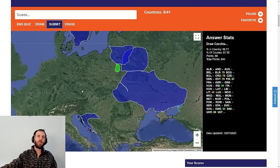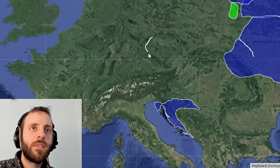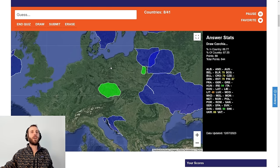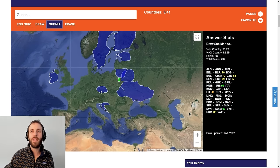Draw Czechia — Czech Republic. I think it roughly follows this. It's like the Bohemian cauldron, isn't it? I think we can use that. But then it probably comes over here a bit. I'm quite happy with that. Will the score be happy? 88. Not terrible. Probably a bit big, maybe.